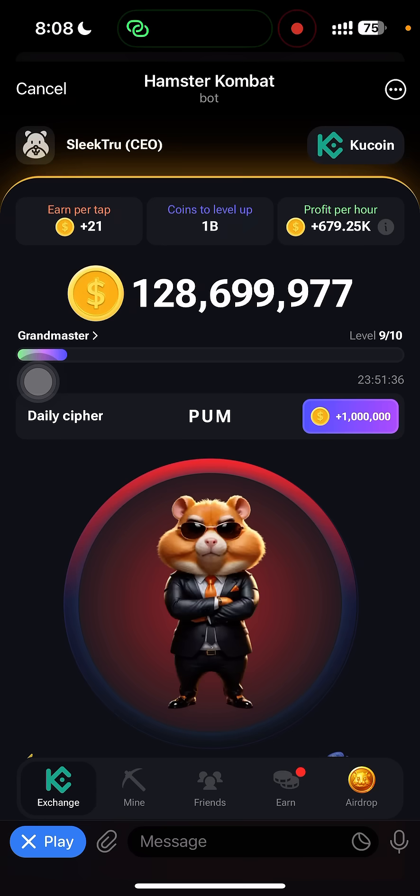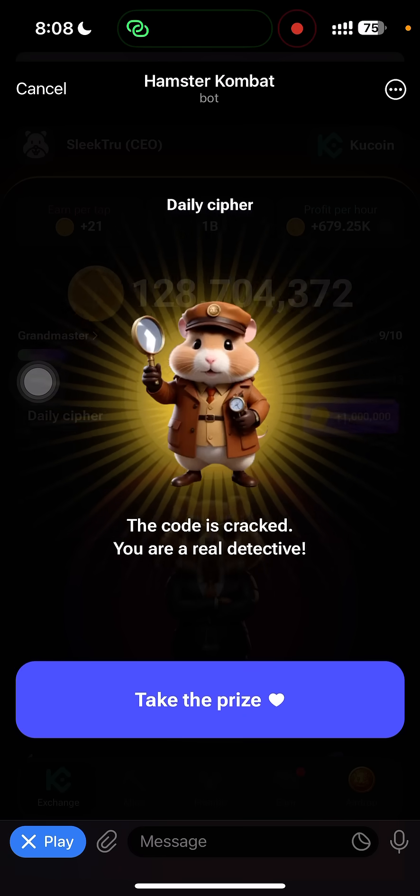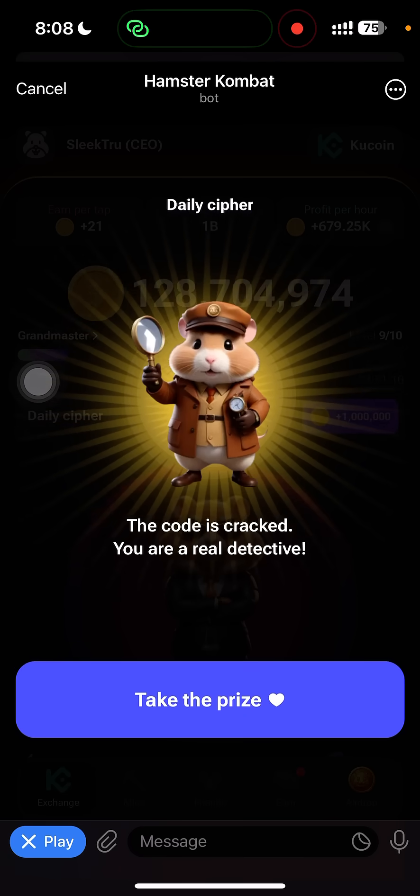To bring out the last letter, which is P, we are going to repeat what we did for the first P — short, long, long, short. If you have not subscribed to my channel, please kindly do so right now. Let's go ahead: short, long, long, and short. We have the last letter P, and we have our daily cipher for tonight.